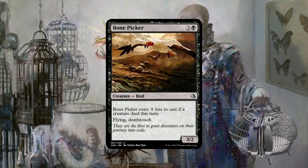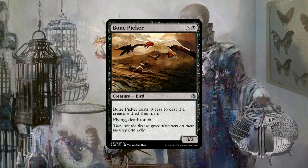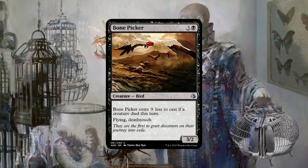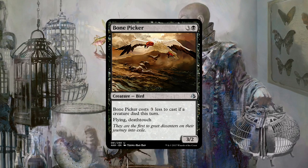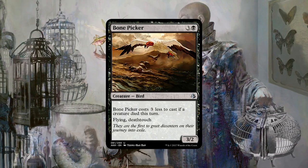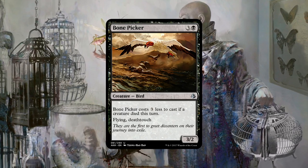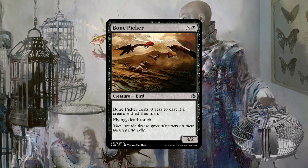Bone Picker — it's got to be good, right? In Modern, you can't really flip Delver on turn one. You usually need to Delver and then next turn try to Serum Visions to set up a flip the following turn. And if you're doing that, this is kind of just as good. On turn two, you bolt their creature or you Fatal Push their creature, and then you play a 3/2 Flying Deathtouch. Deathtouch makes this really good because even if your creature is outclassed — say they're playing Lingering Souls — you can hang back and block, trade with a Tarmogoyf, a Death's Shadow. It also dodges Abrupt Decay and dodges Fatal Push unless they can trigger Revolt.